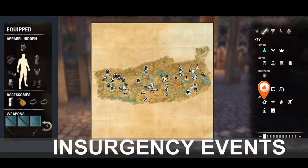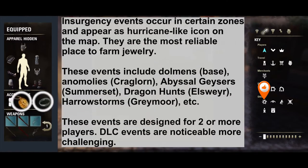Next we're going to look at insurgency events. These occur in certain zones and appear as hurricane-like icons on the map. They are the most reliable place to farm jewelry. These events include dolmens in the base game areas, anomalies in Craglorn, abyssal geysers in Summerset, dragon hunts in Elsweyr, and harrowstorms in Greymoor. These events are designed for two or more players, and DLC events are noticeably more challenging than base game ones.